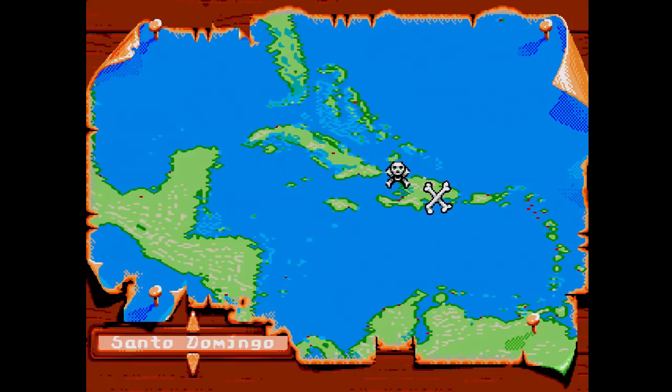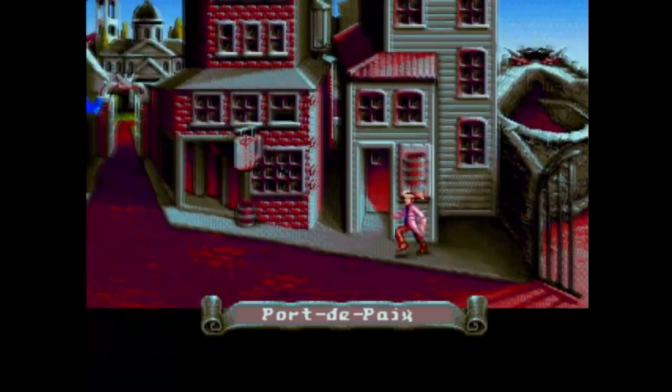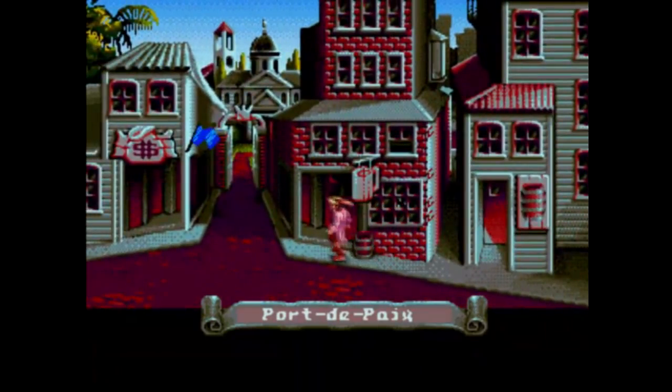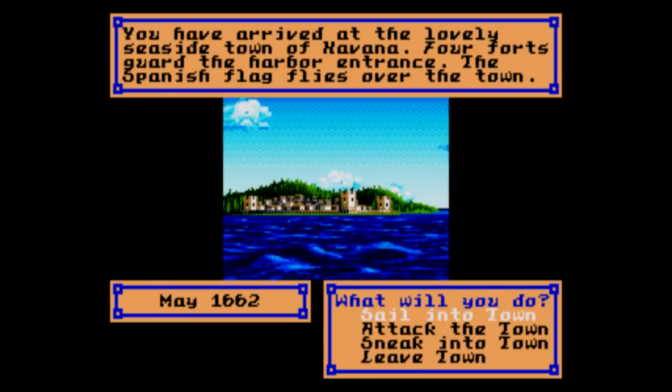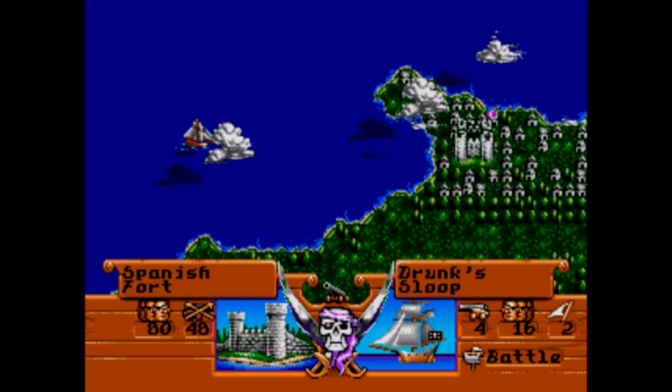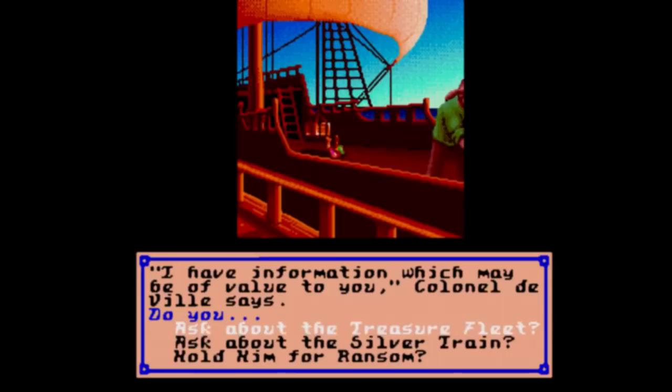This game was originally made in 1987 by Sid Meier, who at the time was probably best known for his flight sim games for PC like Solo Flight and F-15 Strike Eagle. He later went on to make the hugely popular Civilization series and the Tycoon series, but it started with Pirates on the Commodore 64. It eventually made its way to everything from the Atari ST and Amiga, and even the NES. It wasn't until 1993 when Pirates arrived on SEGA Genesis, retitled Pirates Gold.